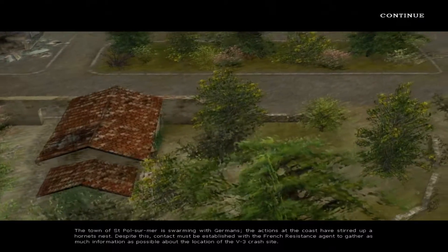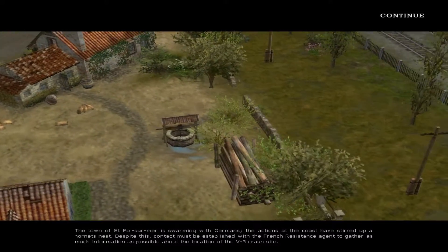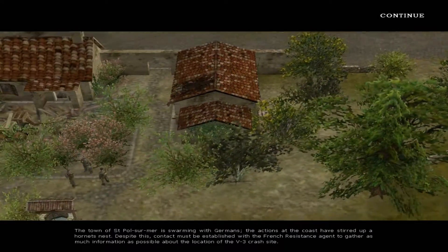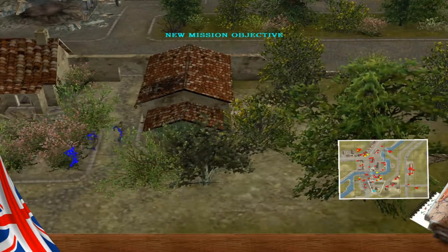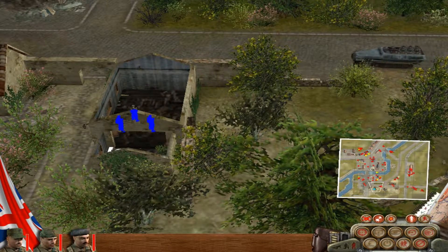The town of Saint-Paul-sur-Mer is swarming with Germans. The actions at the coast have stirred up a hornet's nest. Despite this, contact must be established with the French resistance agent to gather as much information as possible about the location of the V3 crash site. Well, that sounds fair enough, but first things first - get yourself inside that building because the last thing we need is to have ourselves detected by a half-track.